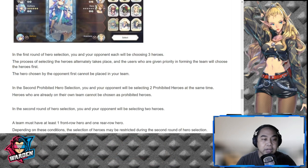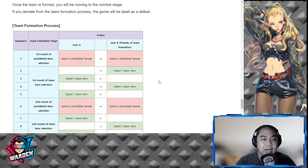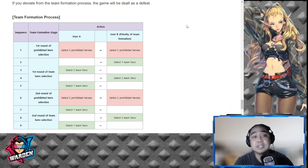I'll bring you guys to the team formation process, which is highly important because it explains the turns for banning and selecting. In the first round of prohibited hero selection: select three prohibited heroes each for user A and user B. Then select one team hero for B, then select two team heroes for A, with back-and-forth selection of two and one. So: ban three, select three.